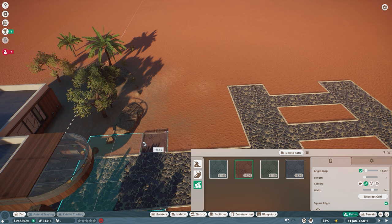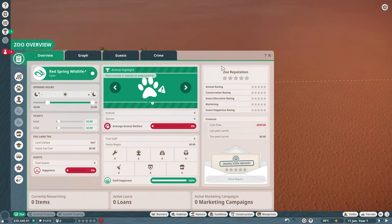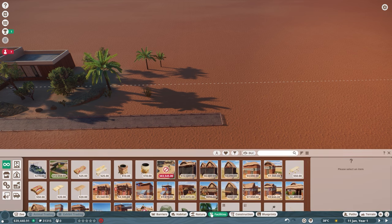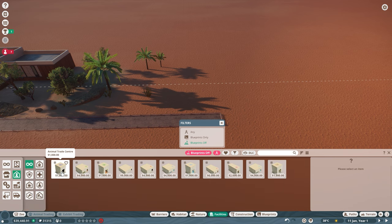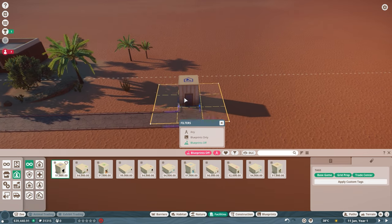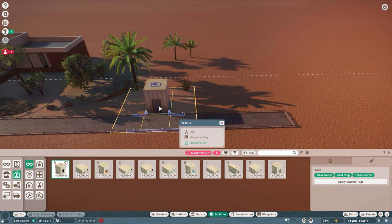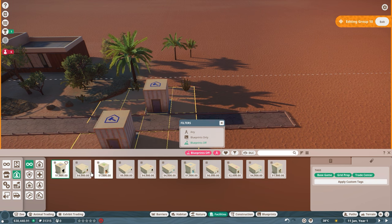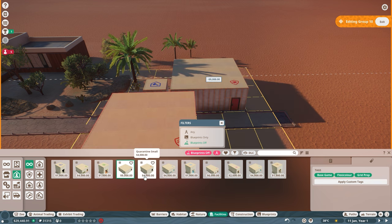Because we're now in franchise mode and not sandbox mode, we actually have to take into account all the staff facilities. I'm just going to build this long path all the way down here as a starting point. This isn't going to be the final path, but we'll put all the staff facilities here just to get the franchise started. I'm popping in an animal trade centre, a quarantine, a small staff room and a vet surgery — nine times out of ten these will be good enough to get you up and running.